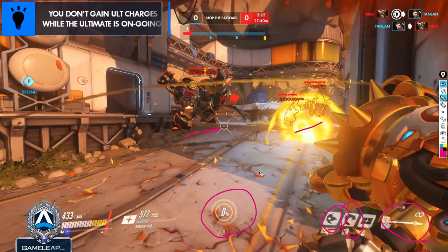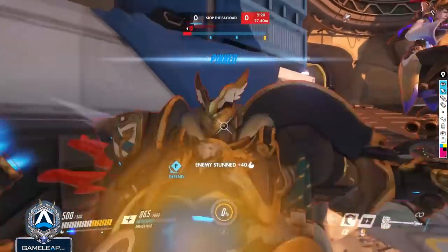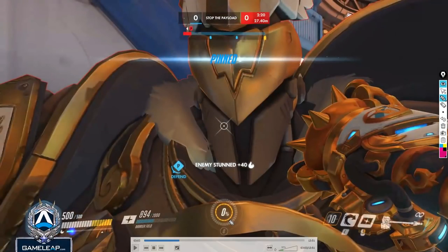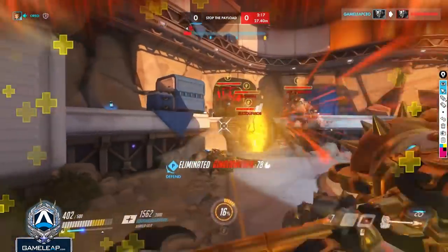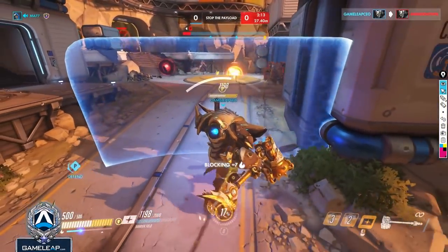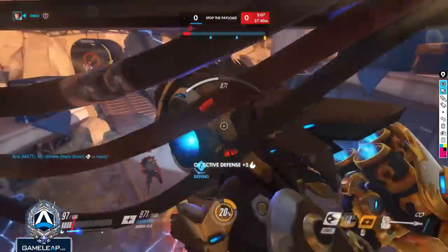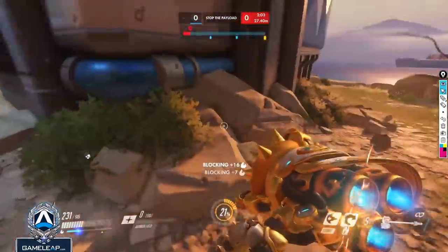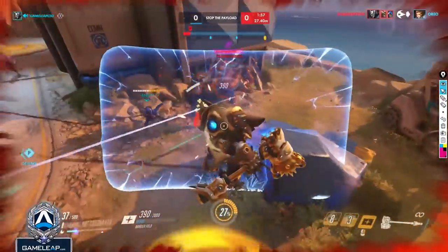One important thing: you can't gain ult charge while your ult is currently ongoing. Right now when they're all stunned on the ground, any damage you deal to them won't generate ult charge — it's still at 0%. What you do is deal damage with your hammer, then the flamestrike, and by the time that damage is done the Earth Shatter effects will be wearing off. People will start standing up, and that's when you charge. Pinning them to a wall at that point will build you toward 20% of your next ult charge.